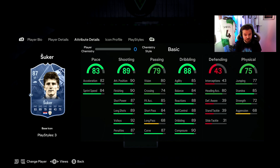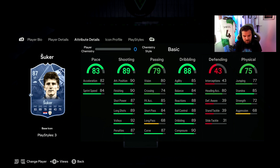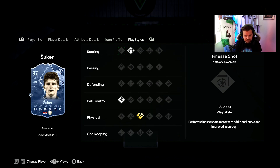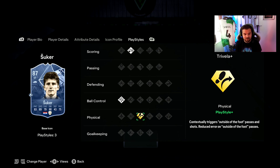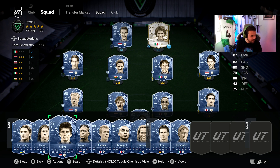Davor Suker is one I've really enjoyed in previous FIFAs and I'm probably going to try this card. People are put off by the pace but everything else is genuinely fantastic — four-star four-star, striker and center forward. The shooting category is absolutely phenomenal and his dribbling is stacked. He also comes with decent passing and free kicks, plus Travellas as his playstyle plus, which is an insane playstyle. Also has Ball Control, Chip Shot, and Technical Dribbler. At 150k, I think he's going to be insane.